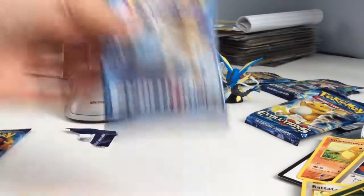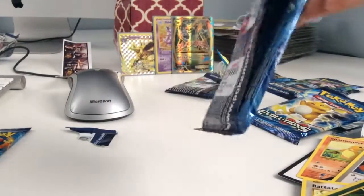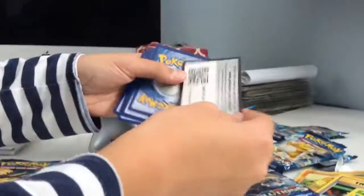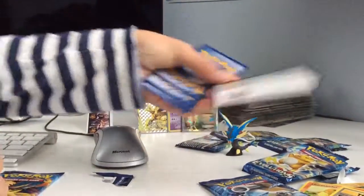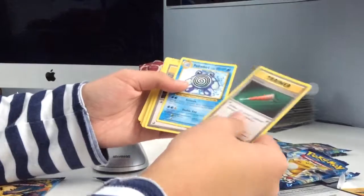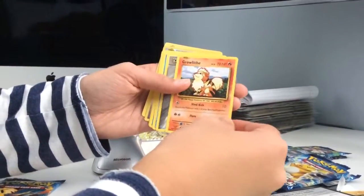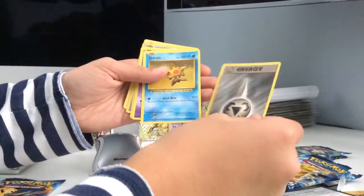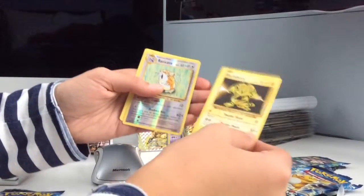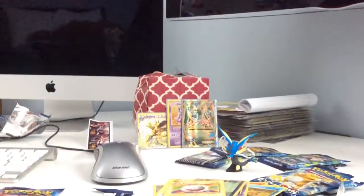Going on to the third Blastoise pack. Here's the code. 1, 2, 3, swap. We got a Trainer card, a Poliwhirl, a Pidgeot Spirit Link, a Growlithe, some Energy, a Staryu, a Drowzee, an Electabuzz, and a Holo Raticate and Electrode.